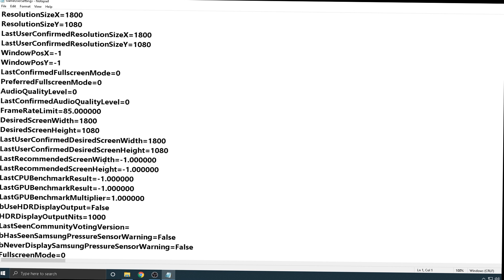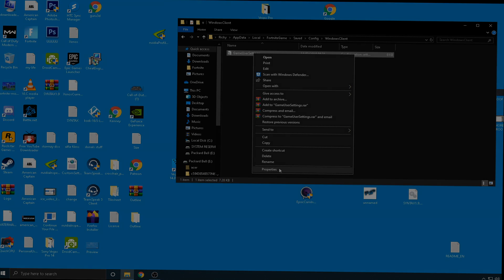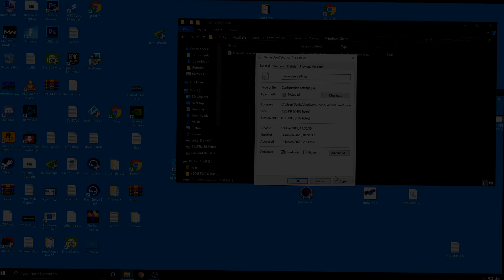Open up GameUserSettings and find the FPS setting — it's always close to your resolution settings. As you can see mine is set to 85. Change it to whatever value works for you — 90, 100, whatever — it's entirely up to you. Just make sure you play quite a few games first to find that sweet spot. Once you've done that, save and exit the file, then right-click it again and re-tick the Read-Only checkbox.